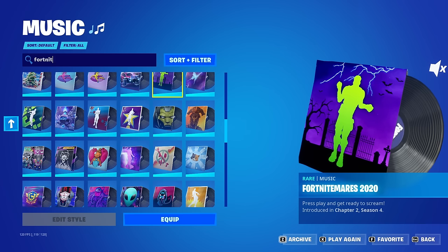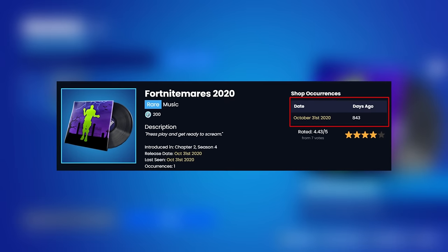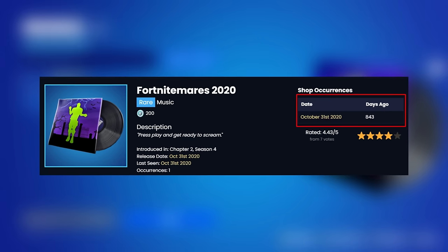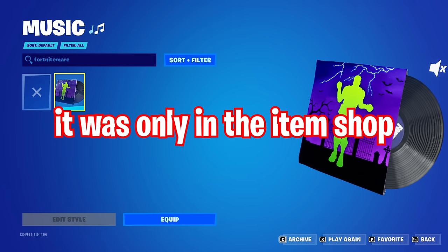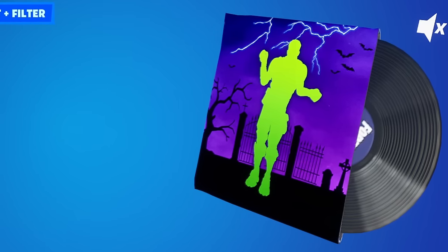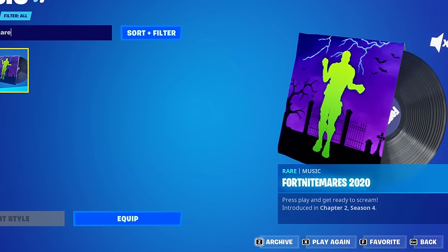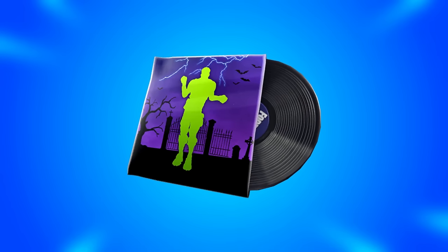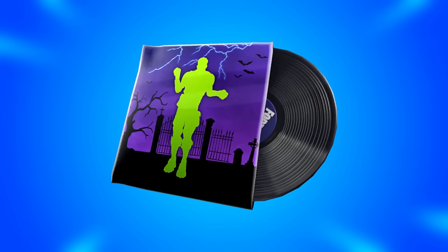There is also a very rare special music pack called For Nightmares 2020 from Chapter 2 Season 4. It was last seen over 800 days ago and it's probably never going to make a return since it was called For Nightmares 2020. What's crazy is that it was only in the item shop for one day — so if you weren't online that day or didn't buy it, there was no other chance to get it. It's a genuinely rare item which nobody really knows about.